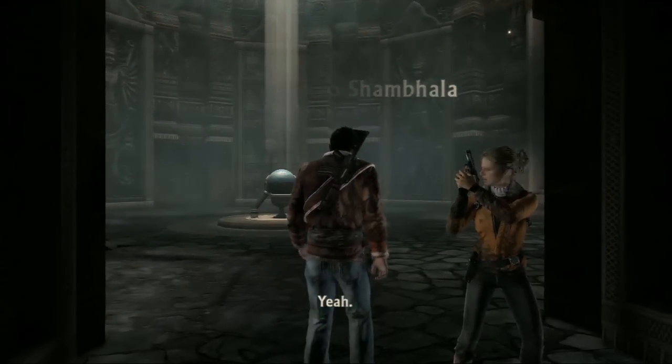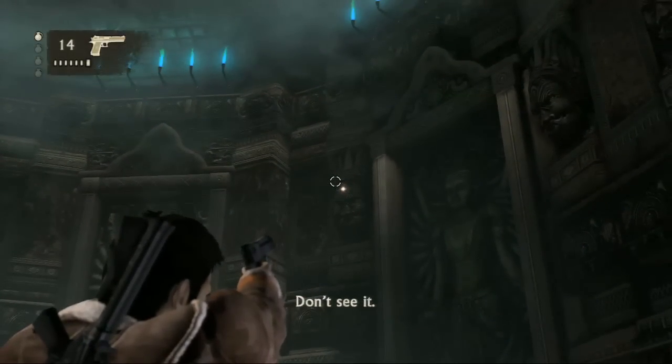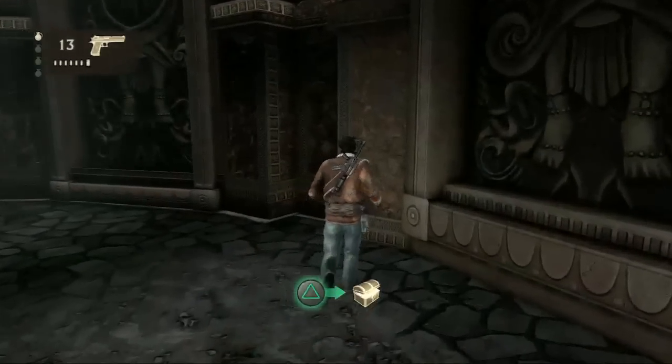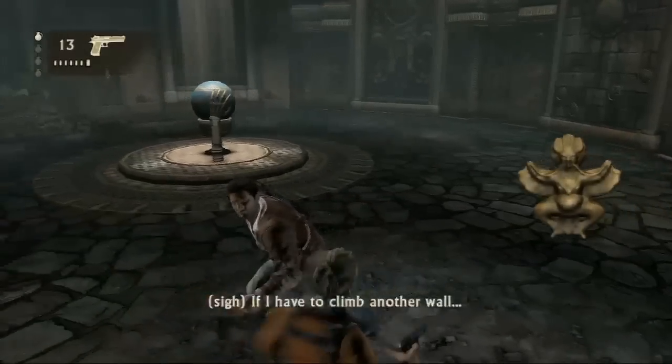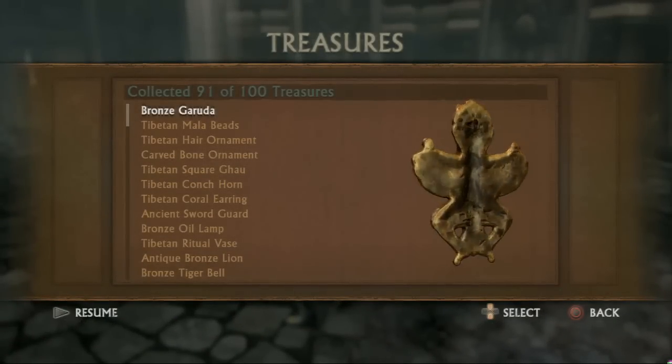This next one's right at the beginning of Chapter 24, the Road to Shambhala. It's in the first room — just look up. There's treasure right over there. Not very well hidden — treasure in plain sight. That must have been the Tibetan philosophy. What is that? It's a bronze Garuda. Garuda — I wonder what that is. Looks like a demon dude.